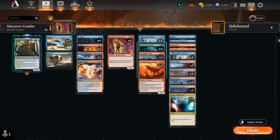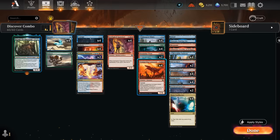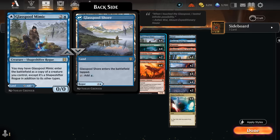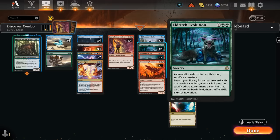Instead we'll be guaranteed to find Glasspool Mimic, which can be played as a tapland or as a creature that copies another creature in play. Since we're casting it with the discover mechanic, it will still trigger the Appraiser's ability, so we can essentially find additional copies of Appraiser until we find a copy of Eldritch Evolution, which is the only other card we can find.